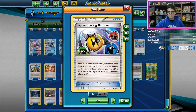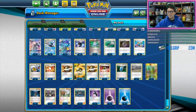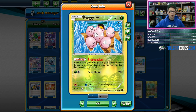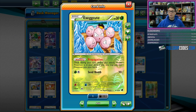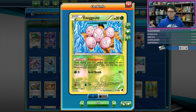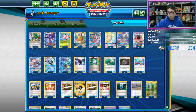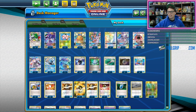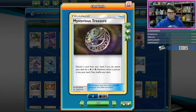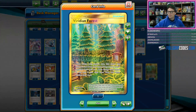Getting that many energy onto your Mewtwo and Mew is very easy because we have Superior Energy Retrieval, which can get up to four Basic Energy from the discard pile into your hand. You do have to discard two cards from your hand in order to use that, which is why we play Propagate Exeggcute. Propagate Exeggcute can come out of the discard pile every turn, as many times a turn as you'd like — as many times as you can get the Exeggcute into the discard pile, you can bring it back to your hand. This incredible ability complements the deck and allows you to utilize discard cards like Computer Search, Mysterious Treasure, Superior Energy Retrieval, Ultra Ball, and even Viridian Forest for free.